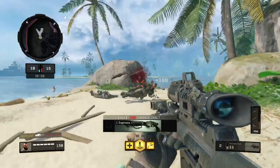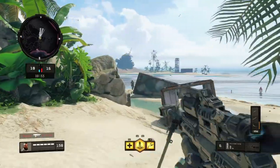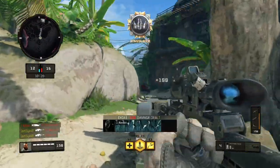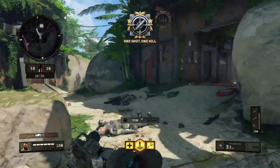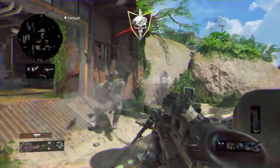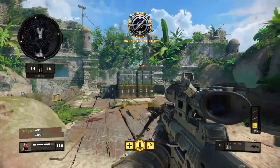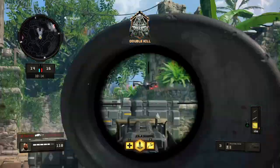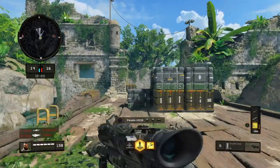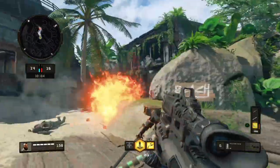Because there's no aim assist, you kind of have to time it perfectly. If your centering is good, like this, there's a drag scope — and there's another drag scope. That was a good example of centering.